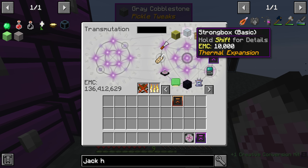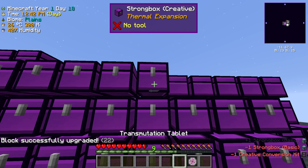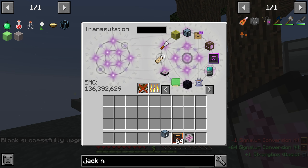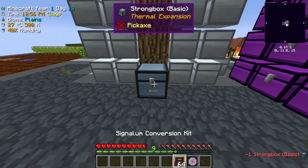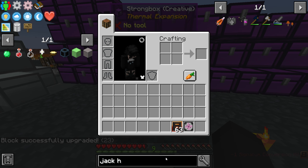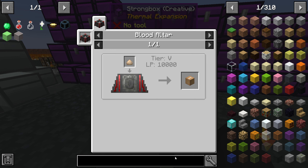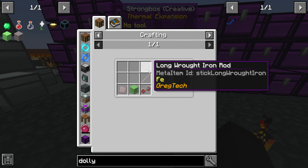The signal conversion kit is gonna be really useful because if we want to get a lot of storage we can use this. If I grab a strong box, these guys are basically like a double chest. Look at how much storage this gives us — a lot. I don't have cardboard box access though, since that needs 10,000 liquid blood and a tier 5 blood altar.